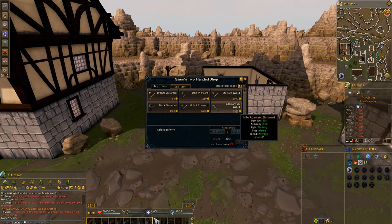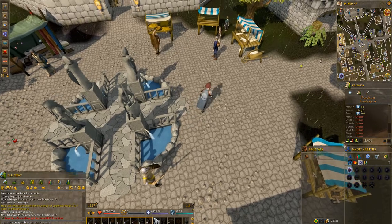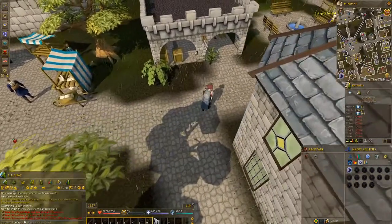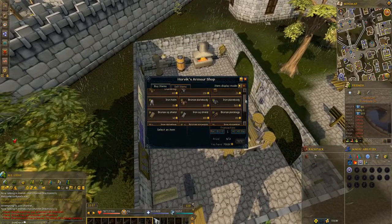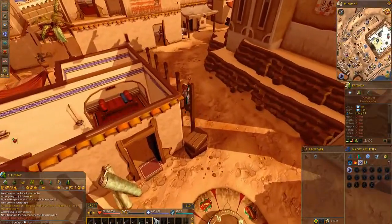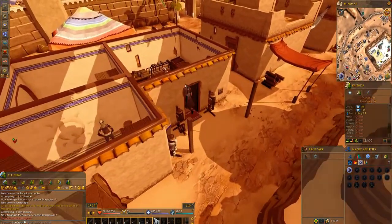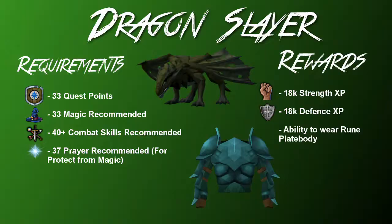If you go to the Varrock fountain in the centre of Varrock and head slightly northwest to this fairly open building and trade this guy, you can buy chainmail bodies and plate bodies. He only sells plate bodies up to mithril unfortunately, but it will do the job at the low levels. Then if you head to the Al Kharid Lodestone and go southwest and talk to Louis, he will trade you plate legs up to adamant, so that's really handy.